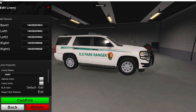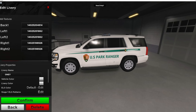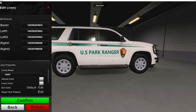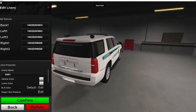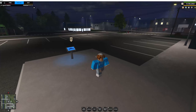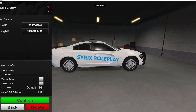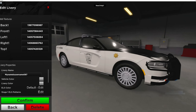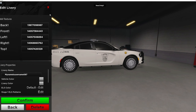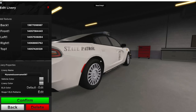Our next one is from Oni_WDFDFD. It is a park ranger livery — I thought this one looked really nice. ERLC does not have a park ranger, and everyone's always wanted them to add one. There are the codes right there if you want to enter them. That livery works on either of the Tahos or the Cameons. Next is the Colorado State Patrol — I thought it looked really nice and clean. There are the codes right there; it's from my name is username087. You can see that looks pretty nice.